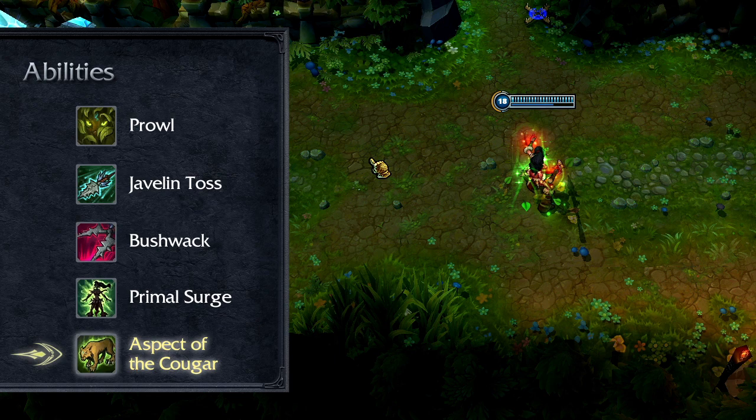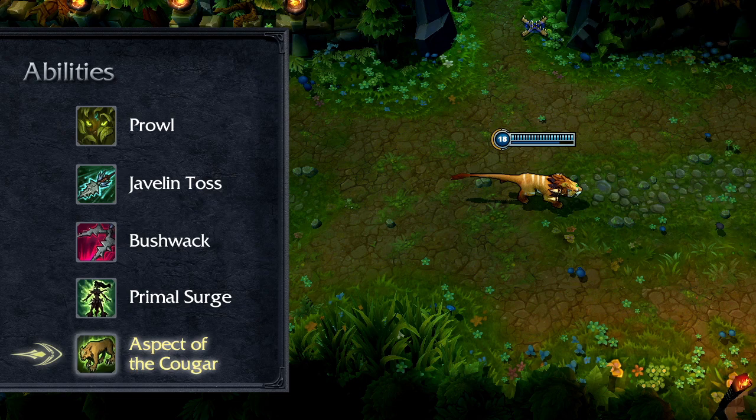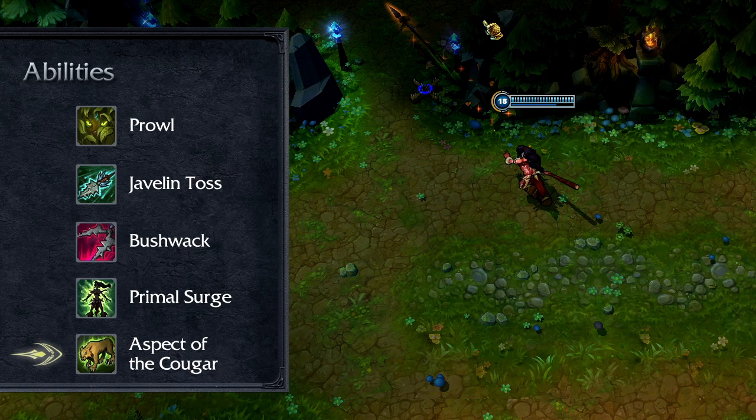Let's start with Nidalee's ultimate, Aspect of the Cougar. Once learned at level 6 or higher, Nidalee may freely switch between human form and cougar form, offering three distinct abilities in each form. While in cougar form, Nidalee enjoys bonus armor, magic resist, and movement speed. The power of Nidalee's cougar form abilities is controlled by the rank of her ultimate, while the human form abilities are improved by ranking up the abilities themselves.